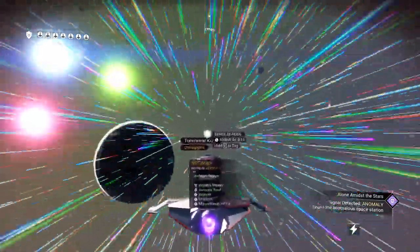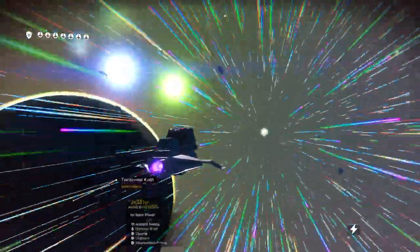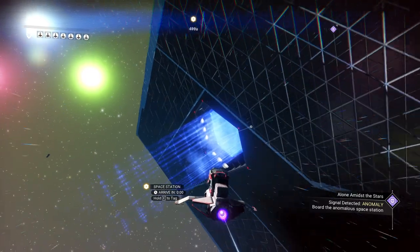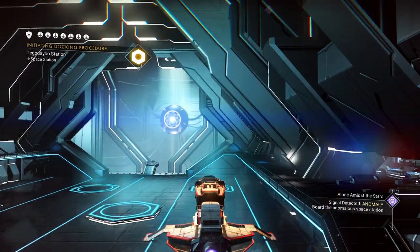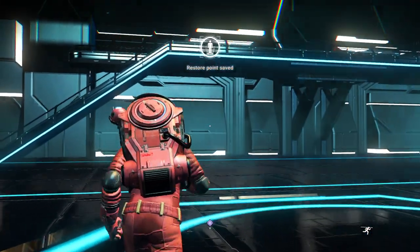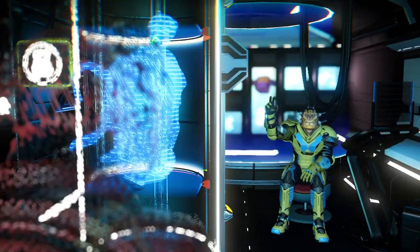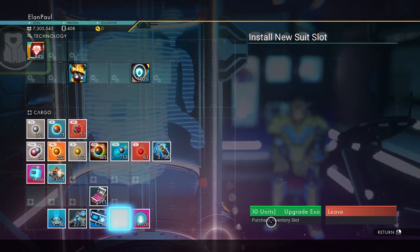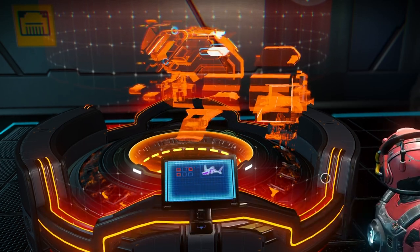The great thing about this particular part of your mission is that it gives you the opportunity — if you have a regular save that you've gone through — to get things from the Quicksilver vendor and get your character up to snuff. I'm not going to take any ships from them. I would like to change my appearance. This may turn into a new main save for me, but we're going to hold off getting a nice S-class ship. We haven't updated our exosuit — we should have done that before. Let's go ahead and get rid of this ship. Claim scrap: 1.7 million — that'll give us a good chunk of change.